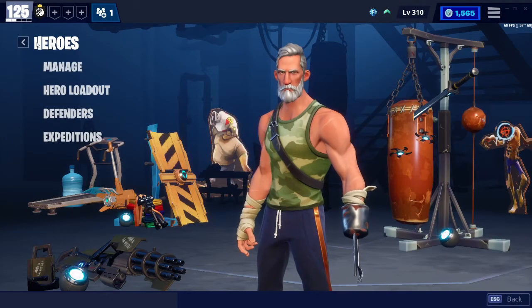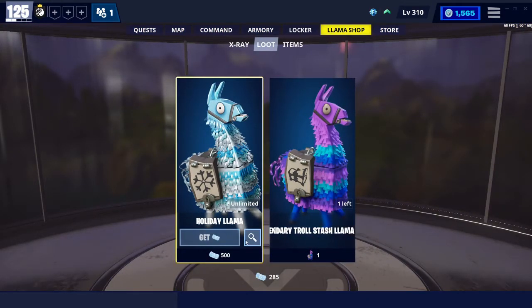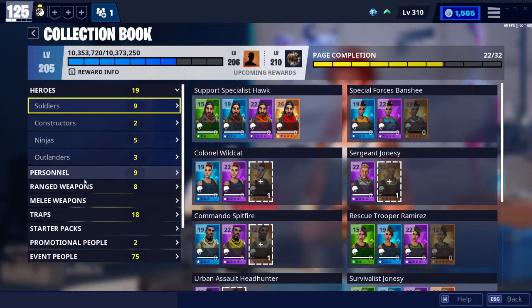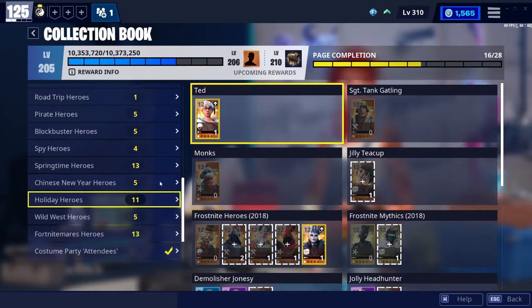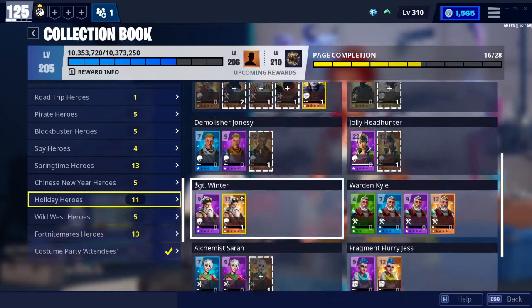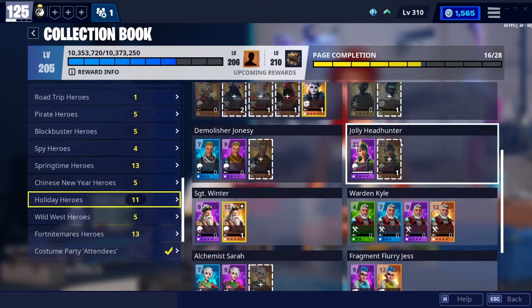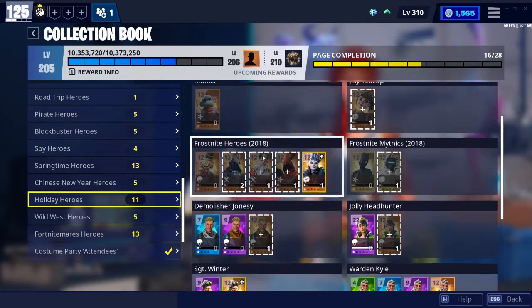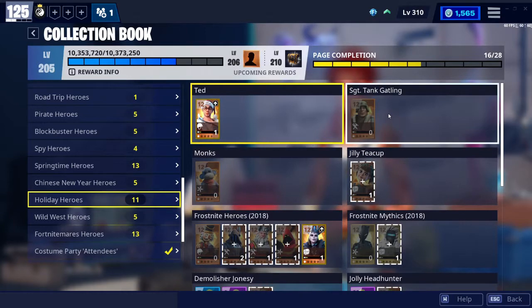Alright, that was it — that was 8 Holiday Llamas. Quite a bit of cool stuff that you can actually get out of them. If I go over to Collection Book, Event People, and Holiday Heroes, I believe you can get a lot of these out of it. You just can't get Jingle Jess, any of the Frost Knight Heroes 2018, any of the Frost Knight Mythics 2018, and I'm pretty sure you won't be able to get Sergeant Tank, Jelly Teacup, or Monks. But you can get Ted out of it.